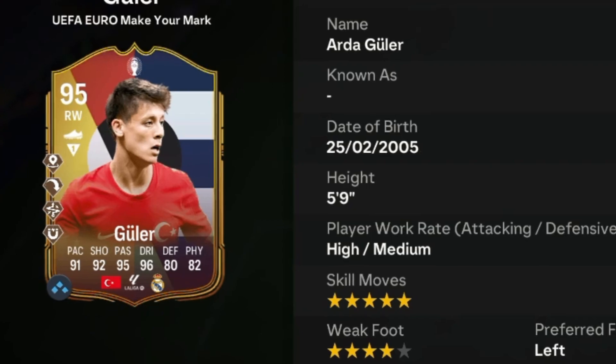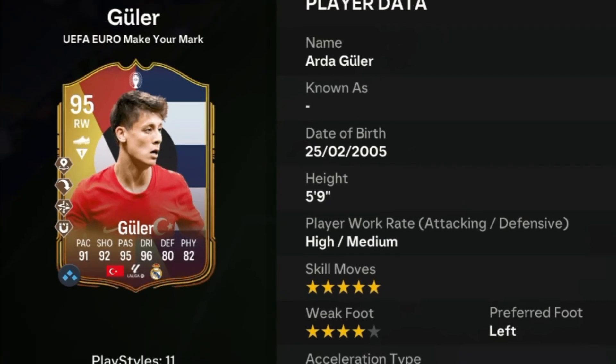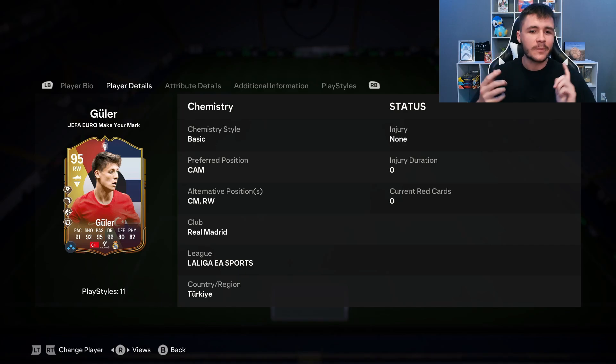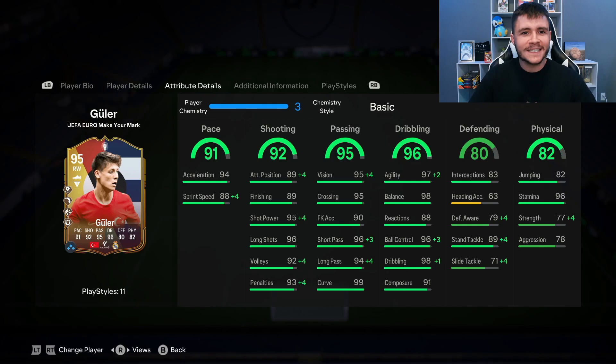Arda Guler is a 95-rated card. He has high/medium work rates, is left-footed with five-star skill moves and four-star weak foot. We do see a bit of versatility with the card, which is always great to see. He can play center attacking mid, center mid, and right wing positions, and looking at his in-game stats in more detail, the card is pretty well-rounded — he is a hula gang card with the lowest stat being 80 for his defending.